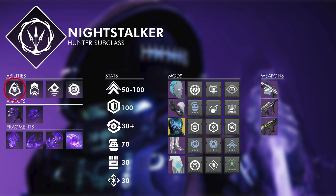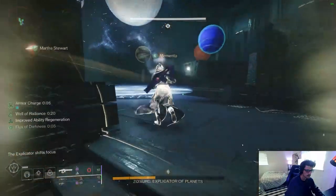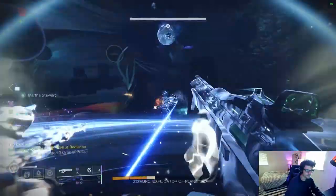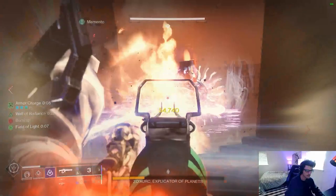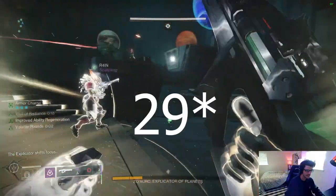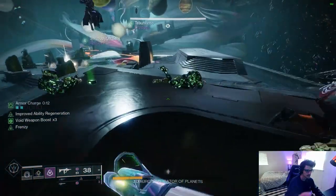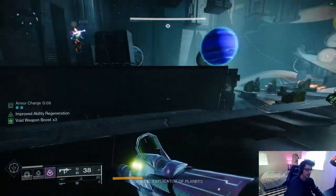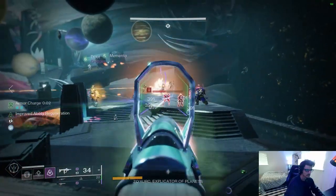For aspects, we're going to select Vanishing Step and Stylish Executioner. Not having Trapper's Ambush leaves our Smoke Bomb not all that useful, so we'll pair this with Marksman's Dodge, which is a little rare. The extra fragment slot from Vanishing Step over Trapper's Ambush is a nice bonus. With Marksman's and Vanishing Step, we get an unconditional, on-demand invisibility from our dodge on a 26-second base cooldown. With Gambler's and Trapper's Ambush, you lose that fragment slot and lose your on-demand unconditional cooldown — your invis is now tied to your melee, which has a much longer base cooldown and is tied to a stat you really don't want to build into.